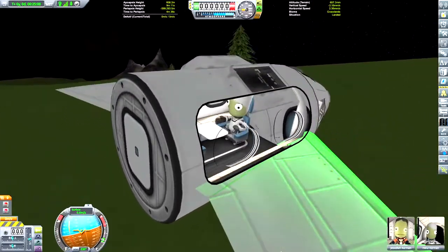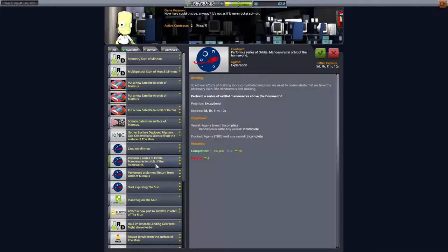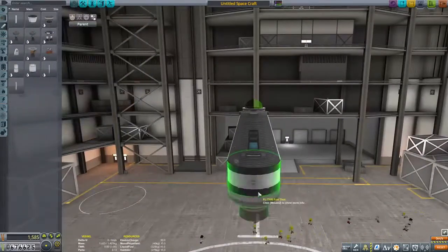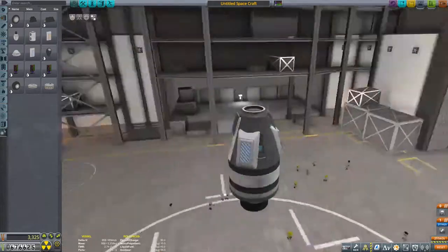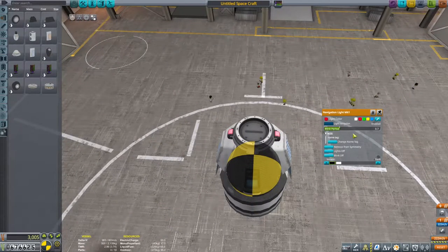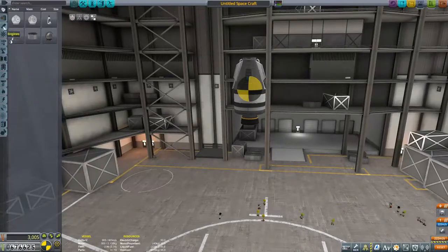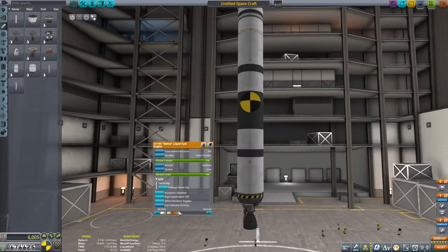With our mercantile impulses taken care of — we are saving up to upgrade our Vehicle Assembly Building and space plane hangar — we have some progression to take care of. We need to get ourselves into orbit and dock with another craft. We've unlocked the Clampatron docking ports, though it turns out not the full-sized ones — you need to upgrade your R&D center one more level for those. So we're making do with the small ones. As this vessel's itinerary is short, all it needs to do is go up to a tight orbit and meet itself — so we've attached some lights on top and started building the booster.